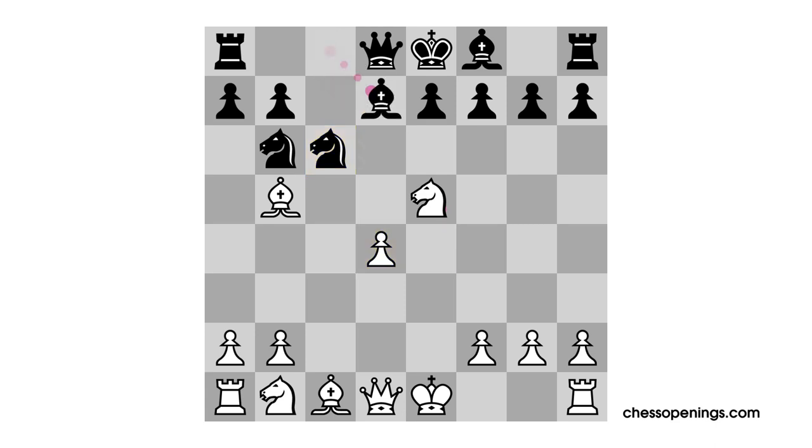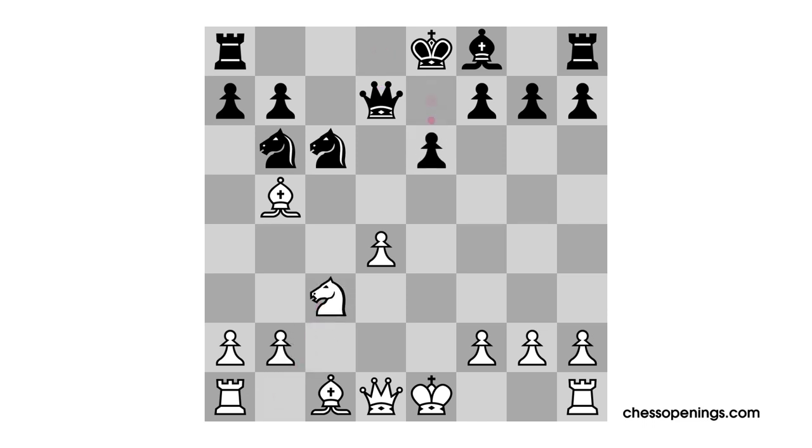After pawn takes pawn, white recaptures with the knight, and we have seen this isolated queen's pawn position before. White has scope for his pieces and a little annoying threat on c6. After the move bishop to d7, we have another unbalanced position. Black is threatening knight takes e5 right now, which would win a piece, so white has to make a capture. One example: knight takes bishop, queen takes knight, knight c3, e6, and castles. The position is unclear — white has the standard pawn weakness on d4, but he maintains a space advantage and has the bishop pair. Plenty of interesting chess going on here.